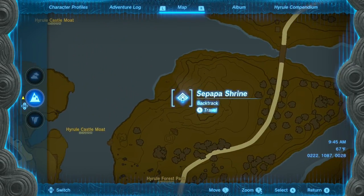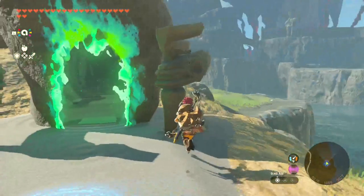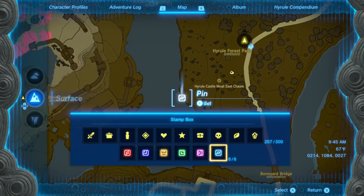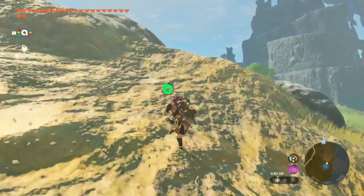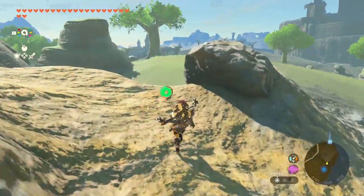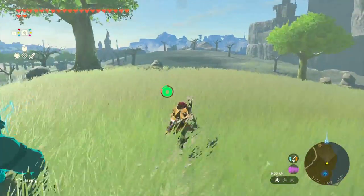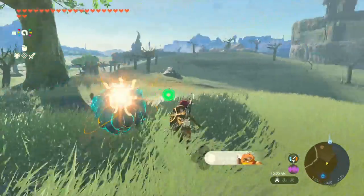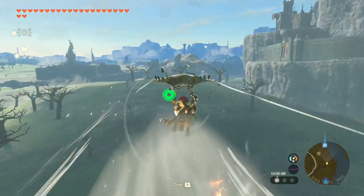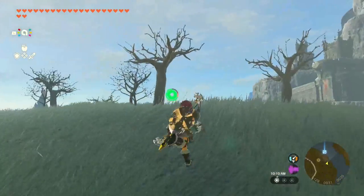I am spawned at Sa-pa-pa Shrine. All we're gonna do is turn around and go down to right here — there will be a secret cave. Crossing this little island will also unlock the last stuff underneath Hyrule Castle.